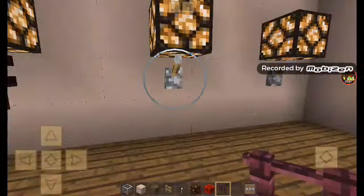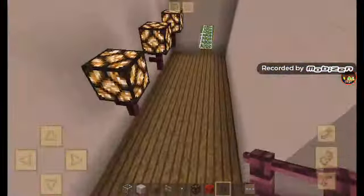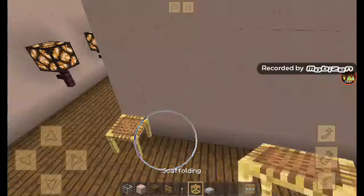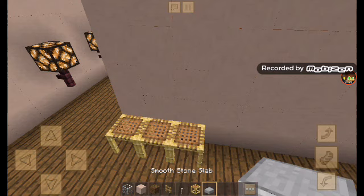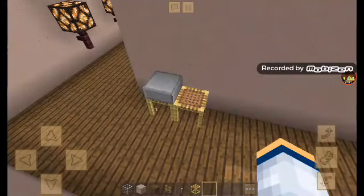Then we could just do this. After that we're going to get scaffolding up to three, then get a smooth stone slab. For the new update there's a smooth stone — actually I like it now because it's like that. Actually I'm going to get rid of that.